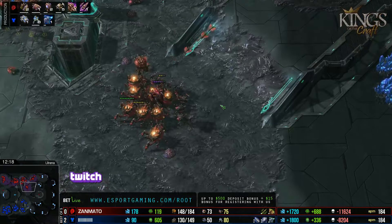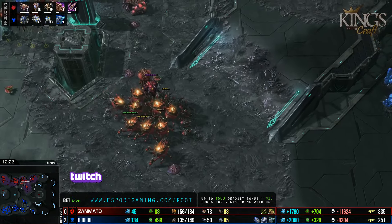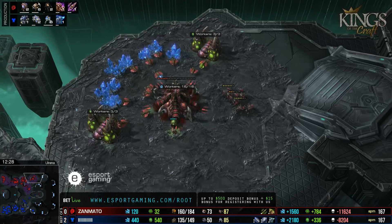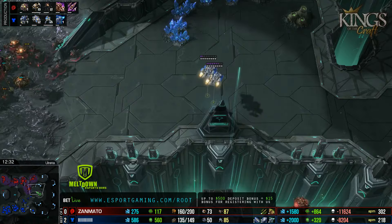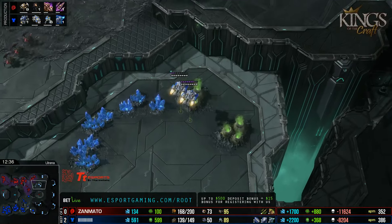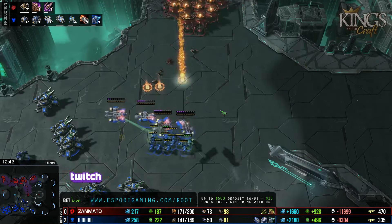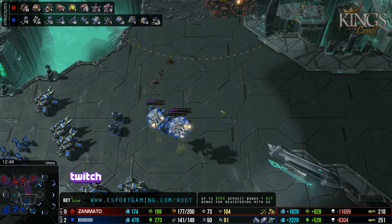Vortex is now moving into an Infestation Pit — we'll see if he decides to go for Infestors like what Snoot did, or start a transition into a faster Hive. He has tanks to defend at home, and I'd really like to see multi-drops everywhere. The main and fourth are so far apart — even just one Liberator in the main would help out, because Vortex has just used Queens and Ravagers to defend against Liberators.